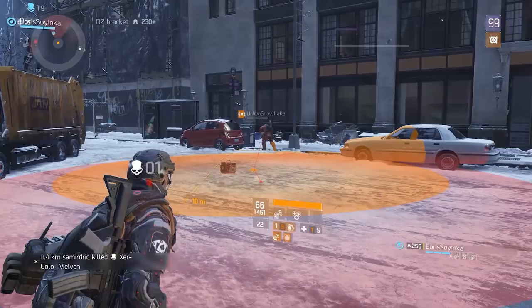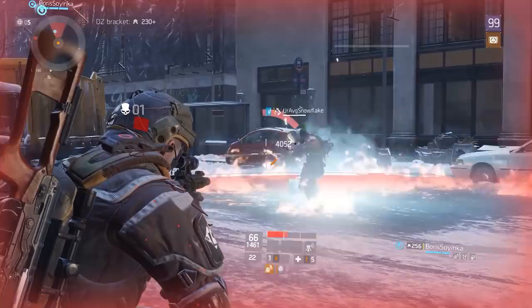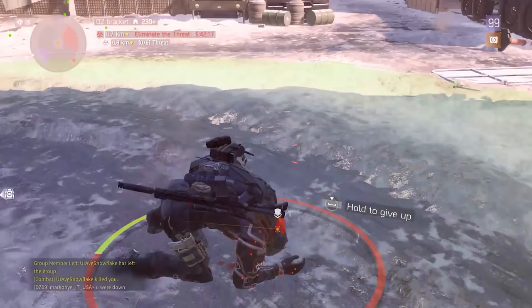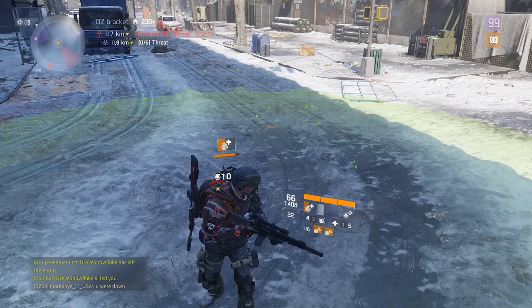On other players' screens, when they shock you or put you on fire they'll see you affected, creating that 'he's shocked but still moving' effect. Additionally, the same exploit applies to other support station mods: you can do it with the ammo box to get permanent 15% skill haste and infinite ammo, and also with the revive station so you can still get revived even when the station is EMPed. Classified Reclaimer is going to be pretty strong with this.